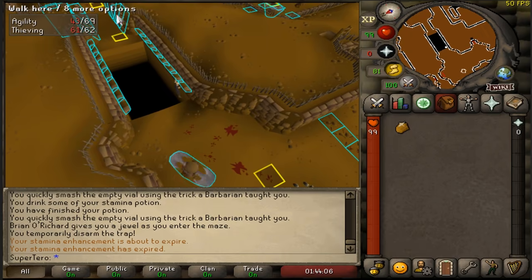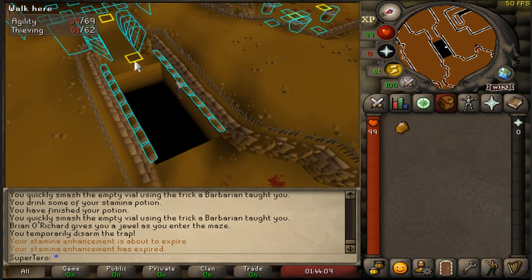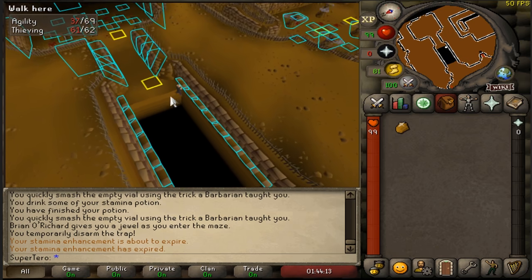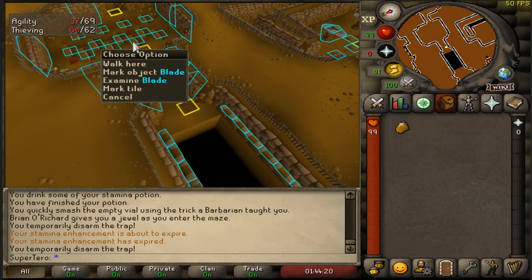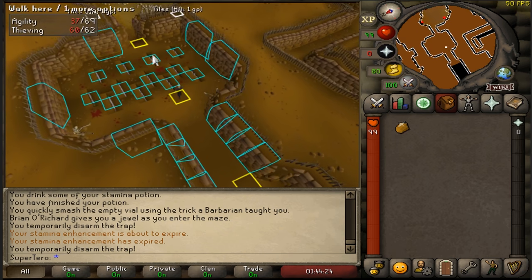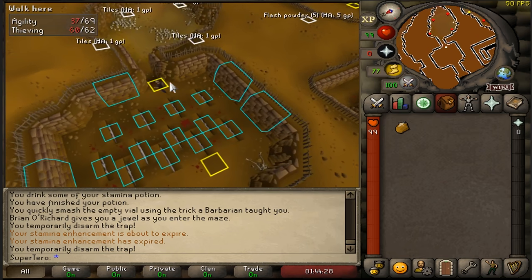Now we're going to get to a point with four traps, so we're going to have to search a trap. I've got a tile marked here — make sure to mark it once you're off the ledge, otherwise it might mess up. You don't want to mark tiles when you're in movement. Click here, search the wall. Now that we've searched the wall, we can create a marked tile there. Click on it — no problem. To get past these without issue, mark that tile, run on it, and it will automatically run past.